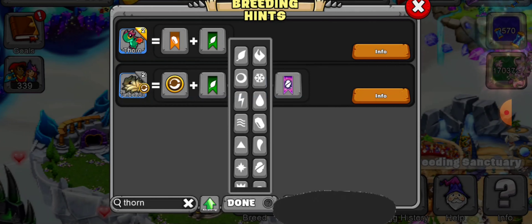You can also get this dragon at the Cooperative Breeding Cave using one of your dragons and somebody else's Thorn Dragon. So I hope these tips helped. Thank you so much for watching. Please subscribe — it would really help me out. And leave your ID in the comments so I can add you as well as the other viewers. Have a good day, bye!